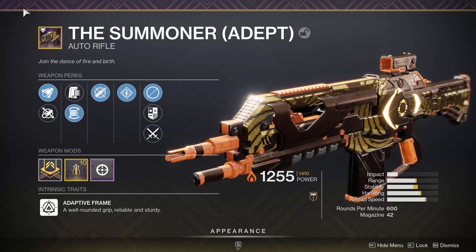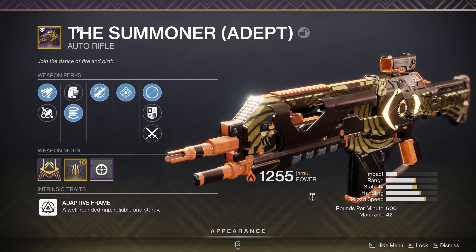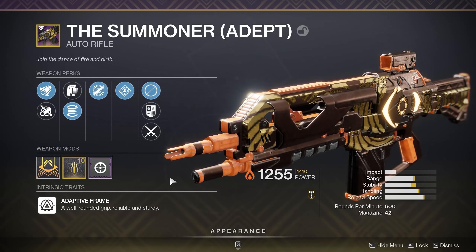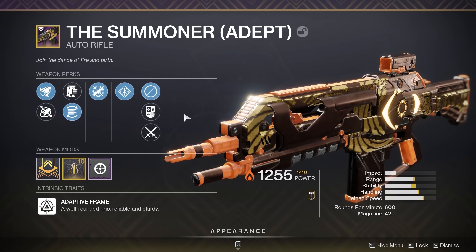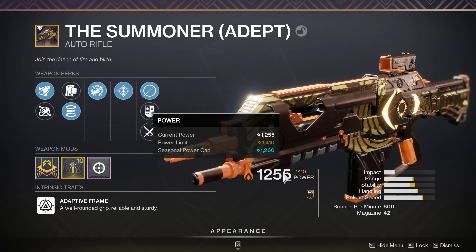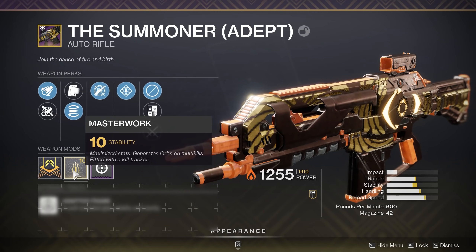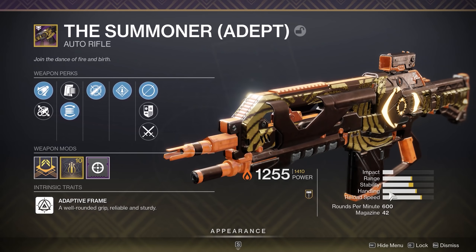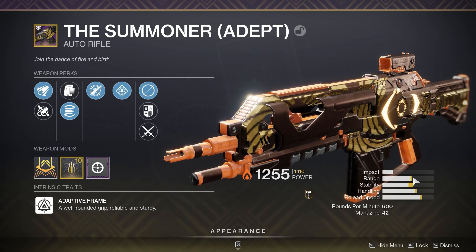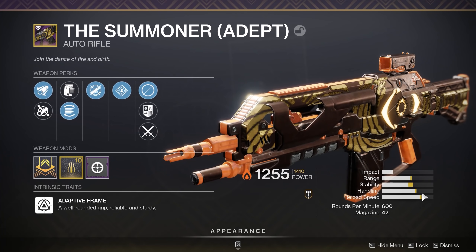So here we have the Summoner — the Adept version of the Summoner, actually. Some of you may already notice a little difference from the Adept version, and that's good if you do, but I'm going to go over it right now. So excluding the perks — we don't have to worry about the perks here — the main difference between the Adept version and non-Adept versions is that when you fully masterwork the gun, you get a stability bonus. That's the biggest chunk you get. And actually every other stat goes up as well, I'm pretty sure by five. Range goes up, stability goes up the most since we got a stability masterwork, handling goes up a little bit, and reload speed a little bit. That's pretty good, that's awesome.